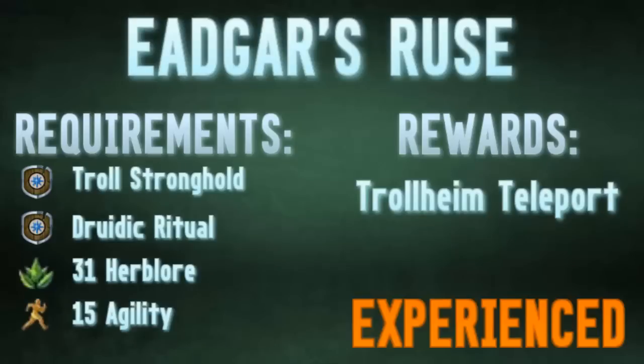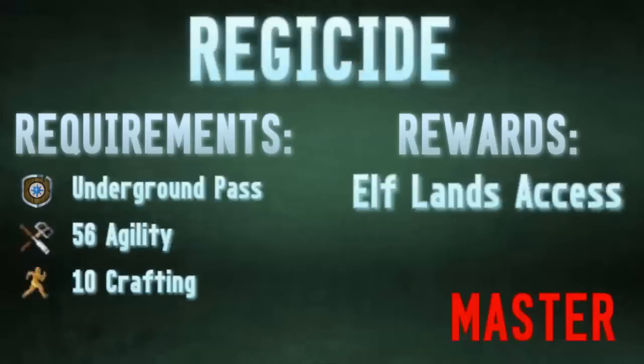Next up is Eadgar's Ruse, which is an incredibly useful and very underrated quest, because you get the Trollheim teleport. When you do Slayer and PVM, you're going to be teleporting to God Wars all the time, and this teleport saves you an extremely long run from Burthorpe, so it's a must-do quest.